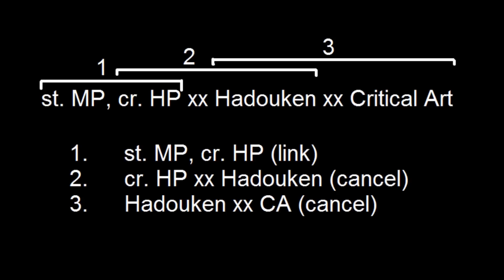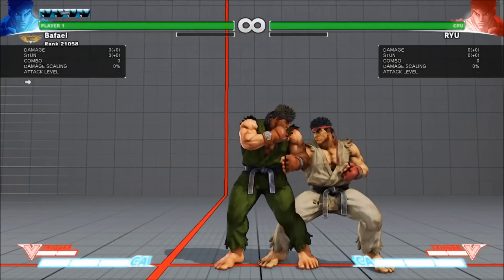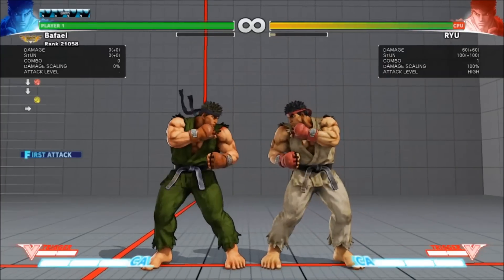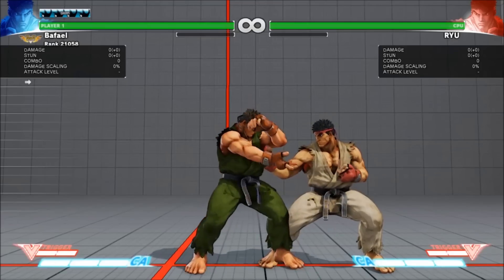So now let's talk about how to practice using this sample combo. The first step in learning a combo is learning each individual piece of the combo. I've broken down this combo into three chunks. If we do each individual chunk, we should be able to piece together the whole thing. First, go to training mode. Set the dummy to block after first attack in the training menu — you don't have to do this, but it'll give you a good sense of when you're doing it right and when you're doing it wrong. This first chunk is a simple link: just hit medium punch, then crouching heavy punch. If your second attack never comes out, you are too fast. If your second attack is blocked, you are too slow. You should get a pretty good idea of the timing after a few tries. It's not very precise in SF5.